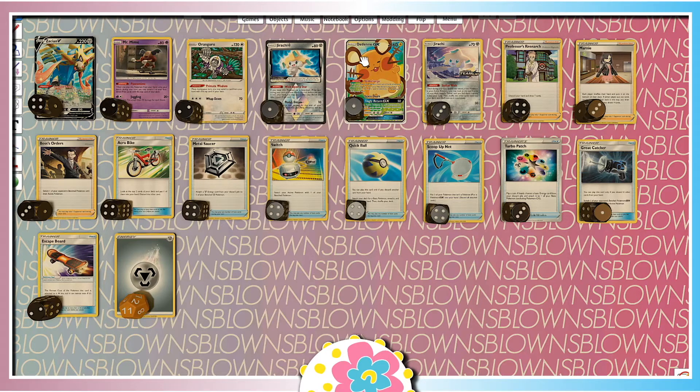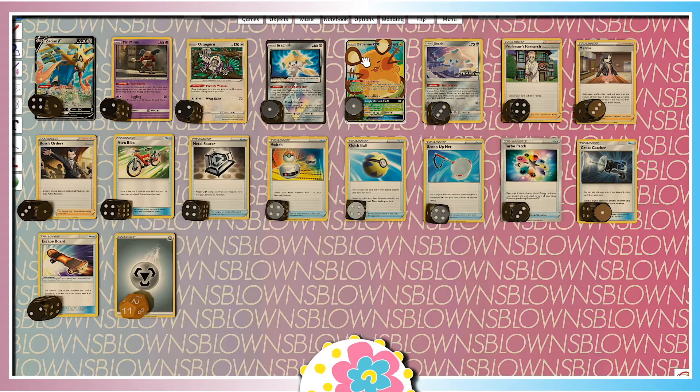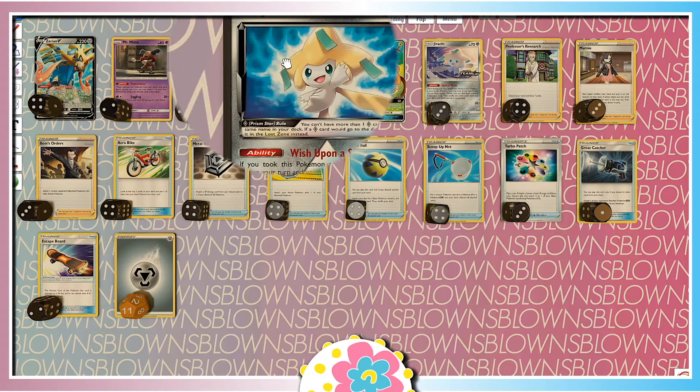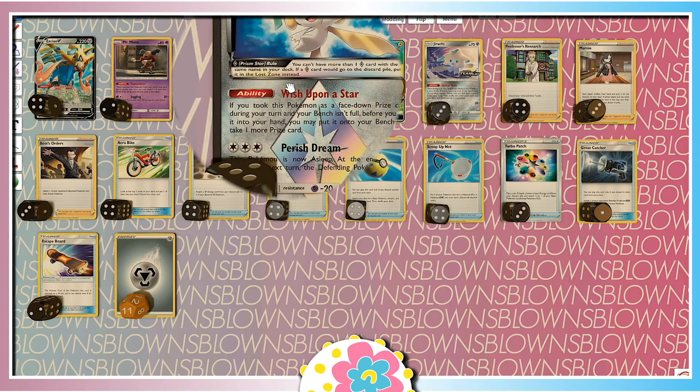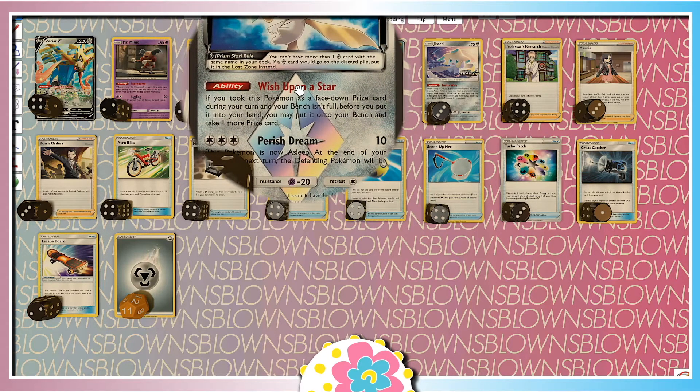The Pokemon that we're going to be targeting are Pokemon that are worth two prize cards, such as Dedenne GX, Crobat V, and other Pokemon such as Cenoscourge V and Eternatus V, before they turn into a VMAX Pokemon. So, that means we can draw two prize cards, but how do we end the game even quicker? Well, we can use Jirachi Prism Star with its Wish Upon a Star ability. If you took this Pokemon as a face-down prize card and your bench isn't full, you can put it down there and draw another prize card.